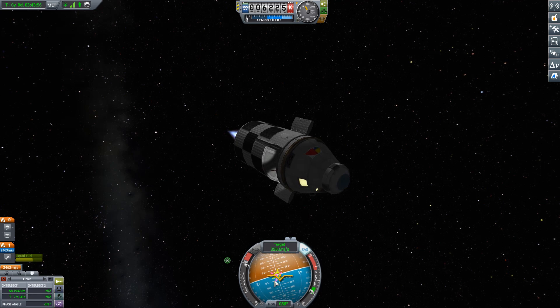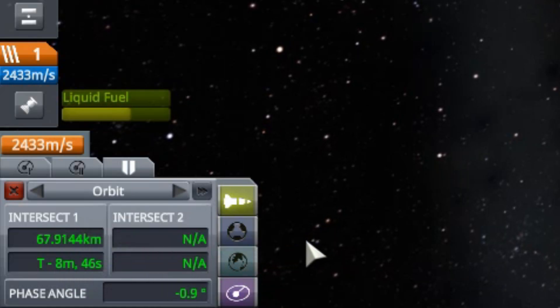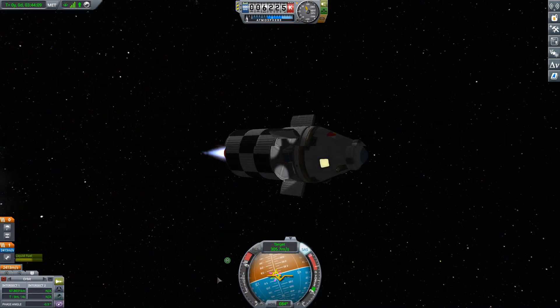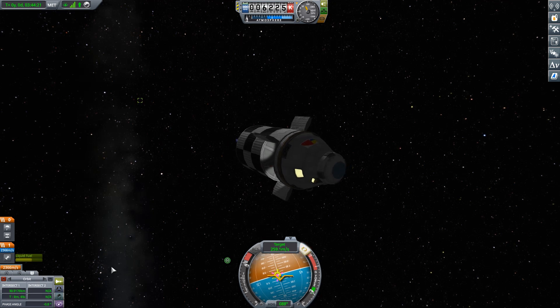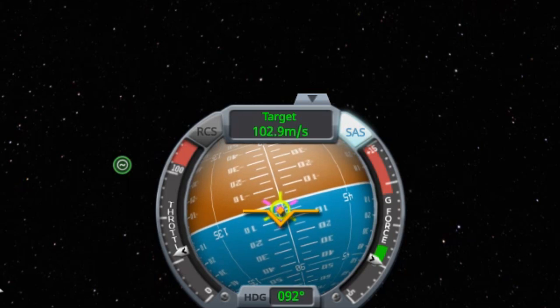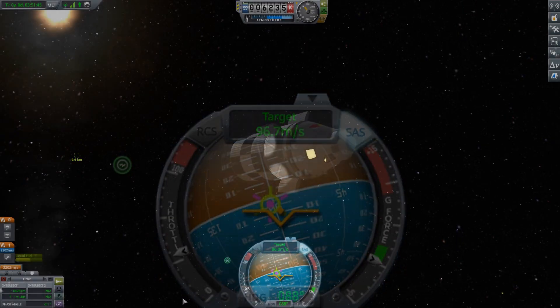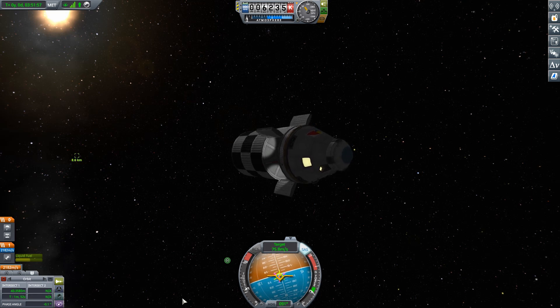As you're slowing down, watch the time to your closest approach. You want to always make sure you can push it up or at the very least keep it stable. The moment you find that this time is going down no matter what you do is the moment you realize you're going to blow right by your target. One advantage of doing a rendezvous way out here far from the parent body is that space is much flatter — orbits are far less curved. So you're approaching your target in pretty much a straight line. You can put the retrograde icon right on top of the target icon and you'll be going straight at it. Also, as you match your target's velocity, you're also matching your target's orbit, so we'll end up in that exact same big orbit that Burford started in.